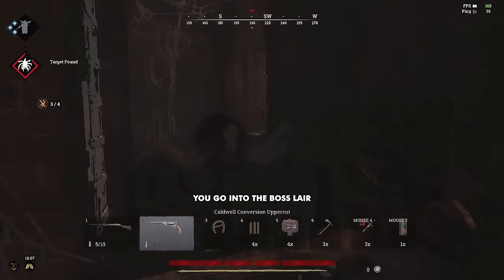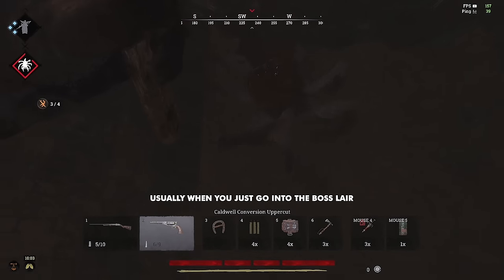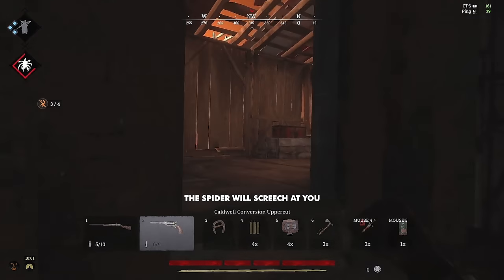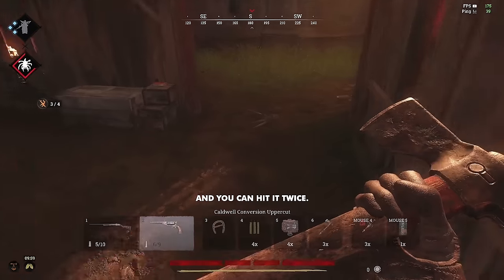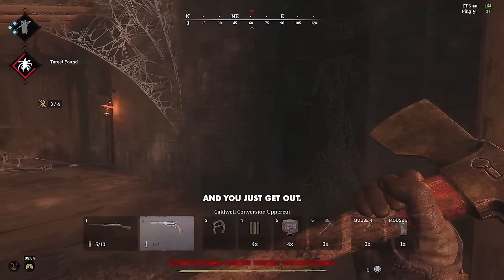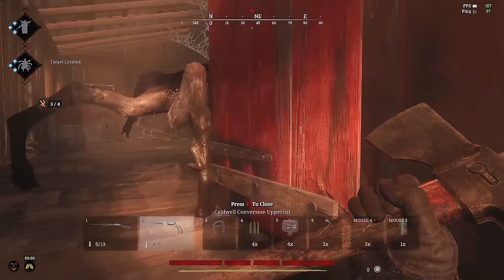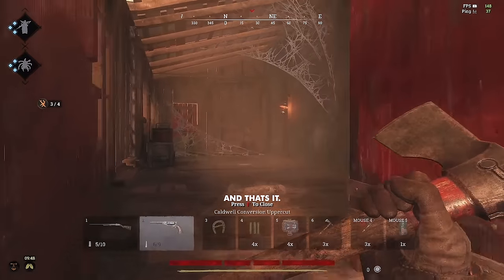You go into the boss lair. Usually when you just go into the spider boss lair, the spider will screech at you, and you can hit it twice — but that was a little late. You go in, hit the spider twice, now it's enraged, and you just get out.